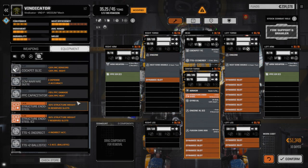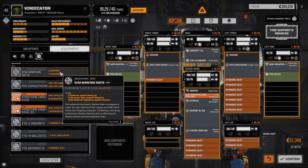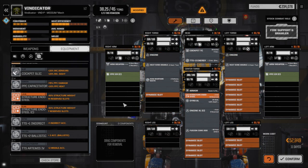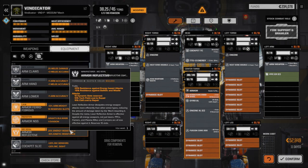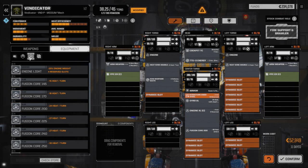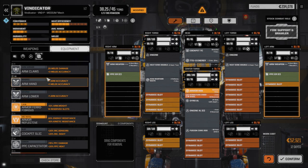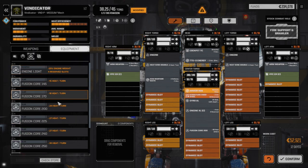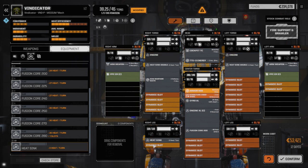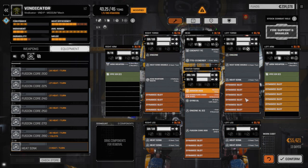We need to find a way to heat sink this guy up. I'm thinking we just start dropping heat sinks in. Let's drop the ECM Warfare Suite in as well. The warfare suite I want in because this guy isn't really going to be moving around much. We also have a module that grants Bulwark, so we'll drop that in as well. This guy is going to be a stable PPC firing platform.